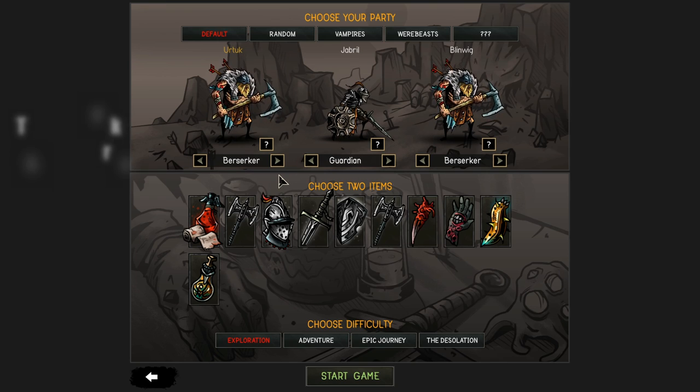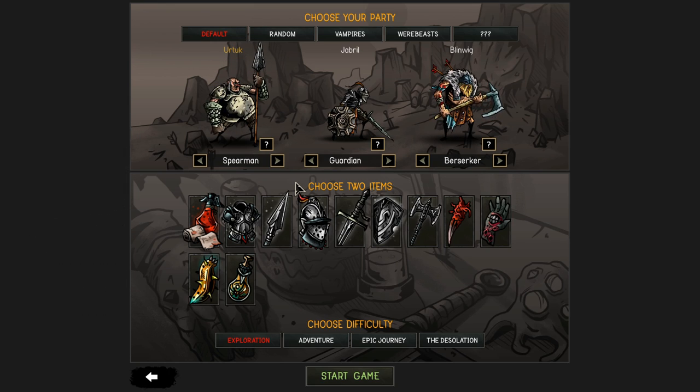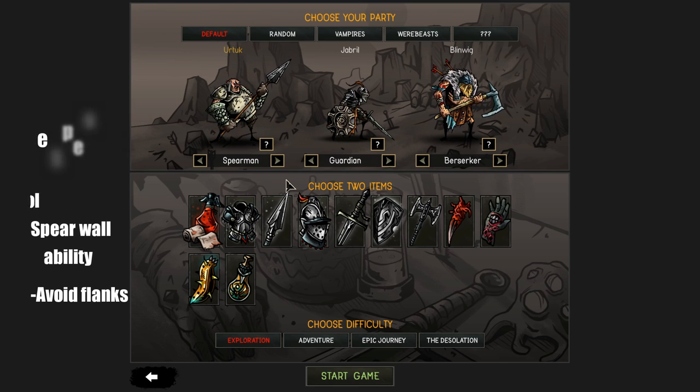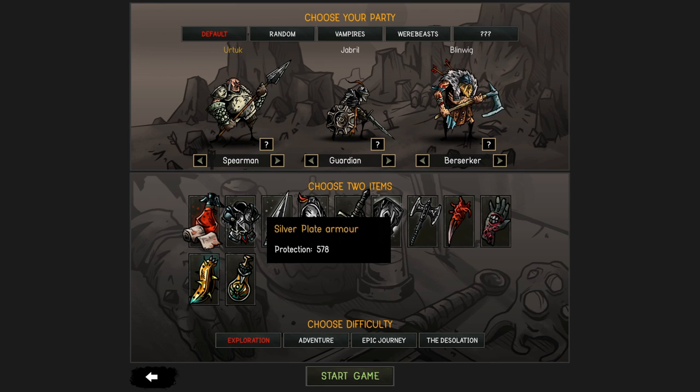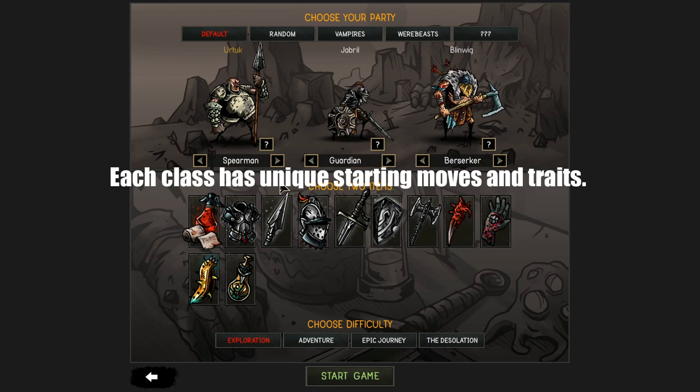The berserker is a melee damage dealer that cares a lot less about position — takes a lot of damage, deals a lot of damage. One of your biggest heavy hitters, particularly effective versus enemies with armor. And finally the spearman, which is about area denial — able with spear wall to control a flank, keep enemies away from your guys and prevent their damage. Another support character, not particularly high damage, but very good at force multiplying.